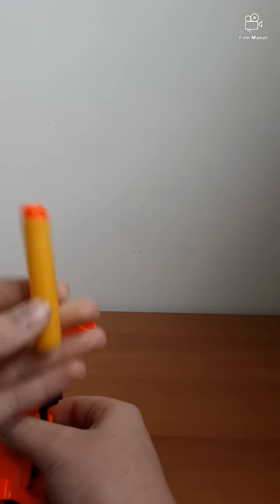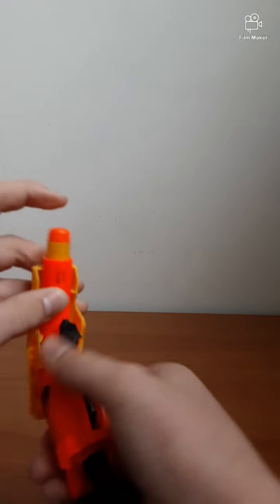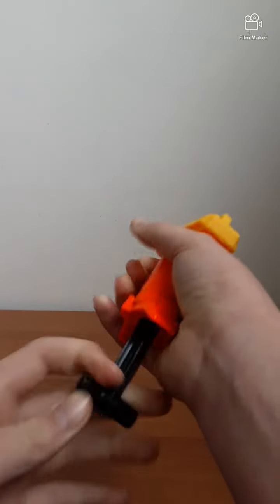So how you use it is you grab one dart, put it in the front, push it in, pull the T-style priming handle and fire.